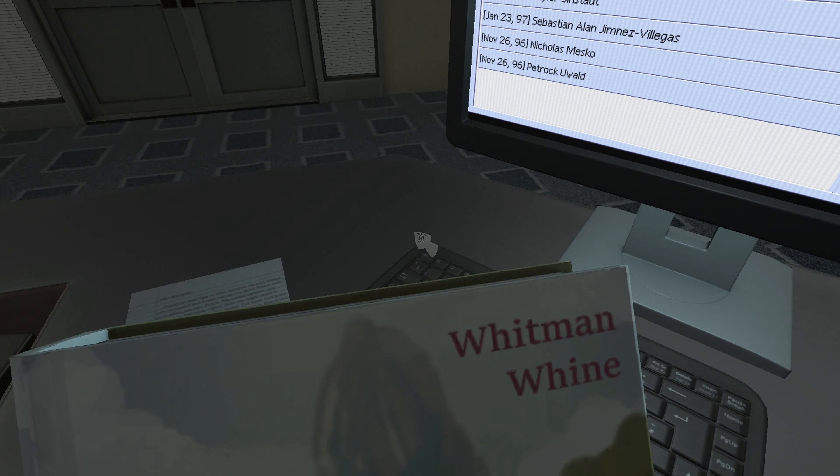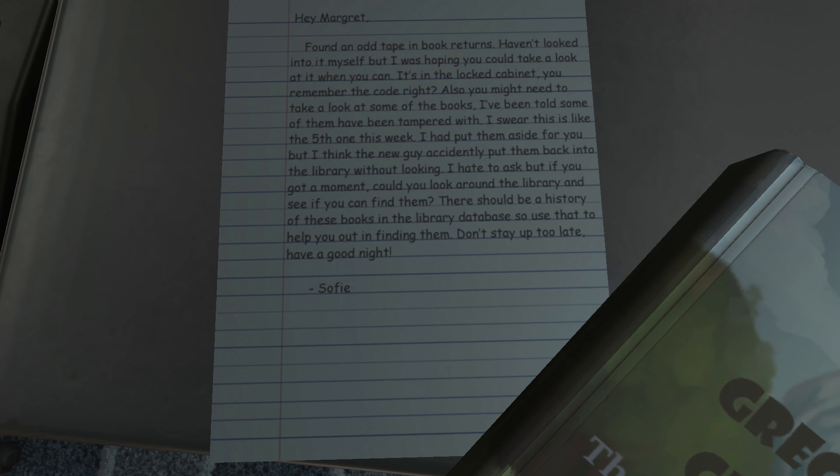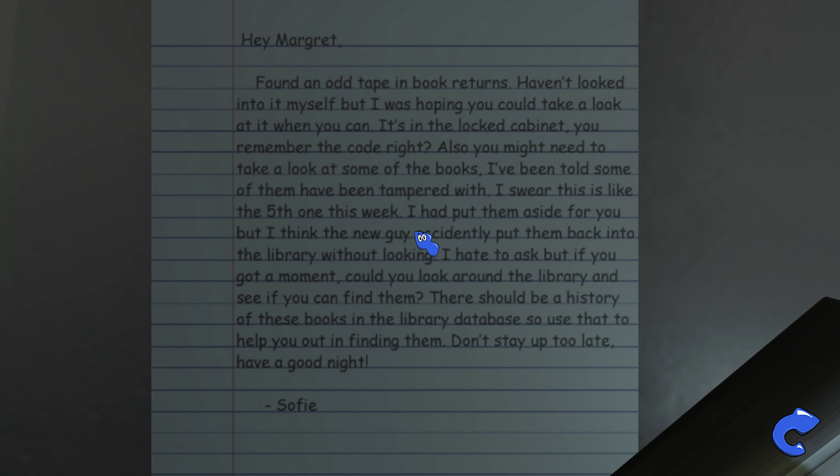That being said, if you guys are all caught up to speed, we can finally focus on what's in front of us. We seem to have a code — can we input that into the computer? There's a note and it says: 'Hey Margaret, found an odd tape in book returns, haven't looked into it myself, but I was hoping you could take a look at it when you can. It's in the locked cabinet — you remember the code, right? Also, you might need to take a look at some of the books; I've been told some of them have been tampered with. I had put them aside for you but I think the new guy accidentally put them back. Could you look around the library and find them? There should be a history in the library database to help. Don't stay up too late. Have a good night. Sophie.'